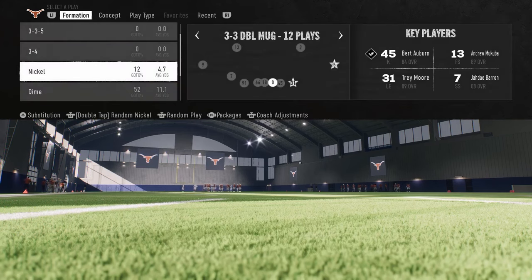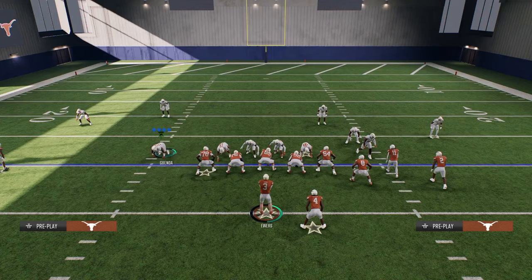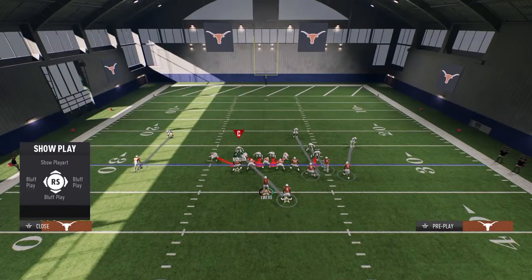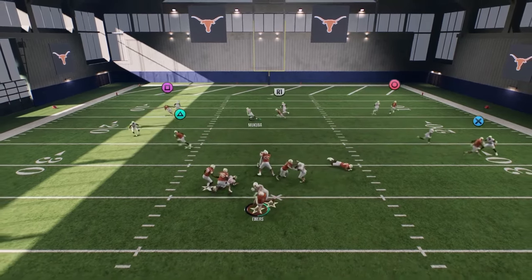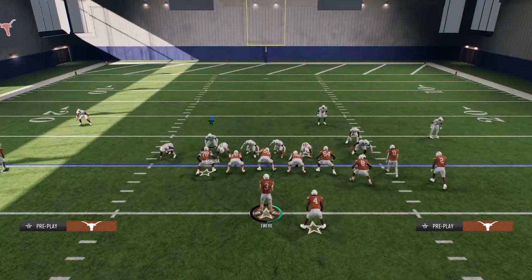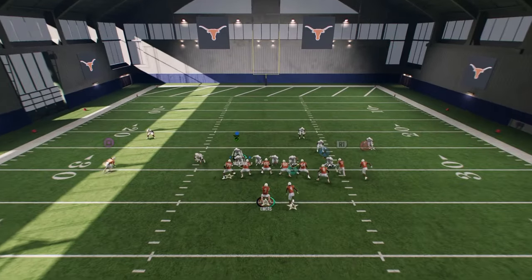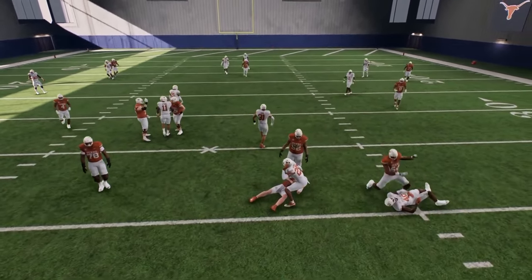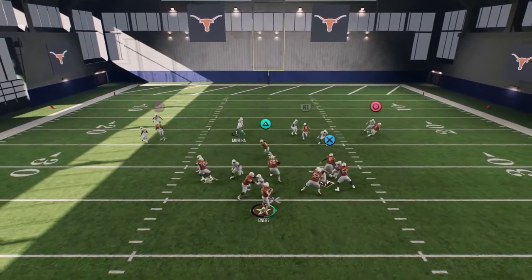For the next blitz, we're going over the 3-3-5 double mug blitz. Go to your covered shell, put it on cover zero, and run mid-blitz. Pinch your defensive line, crash it inside, take this safety, stand about right here, put him in a hook curl, and drop both defensive ends in zones. This will scream right up the middle — it's more of a disengaged defense. To make it a send-five, pinch your D-line, zone one of your defensive linemen, stand here and hold left trigger. It screams right through the middle. That A-gap kind of glitch is what makes this specific defense super fun to run.